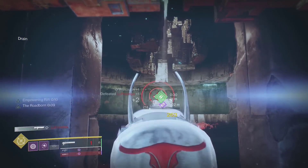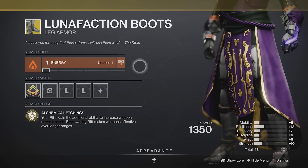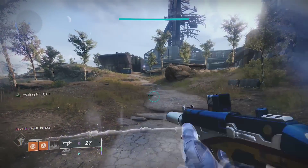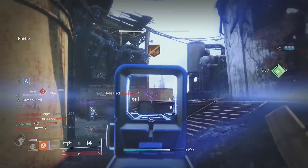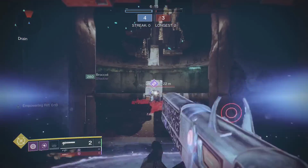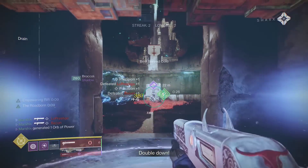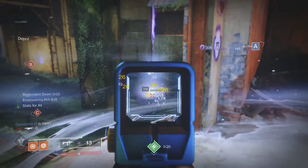Have you ever wanted to snipe people with a shotgun? Well, Lunafaction Boots enables just that. This causes your rift to increase reload speed for anyone standing inside. It also makes weapons more effective at range. This means slug shotguns can one-shot people from 22 meters in crucible. It's not just shotguns though — all weapons benefit from this, even the Title.